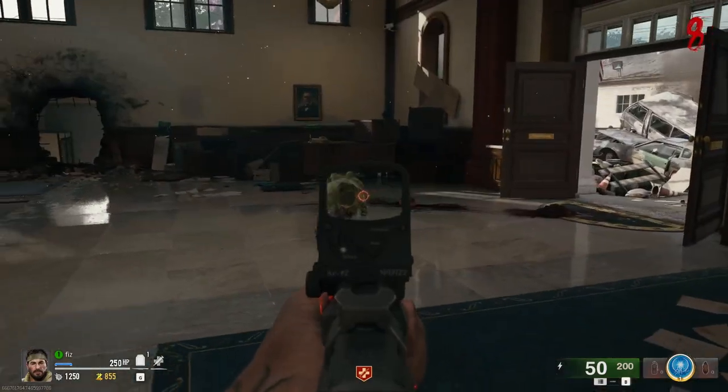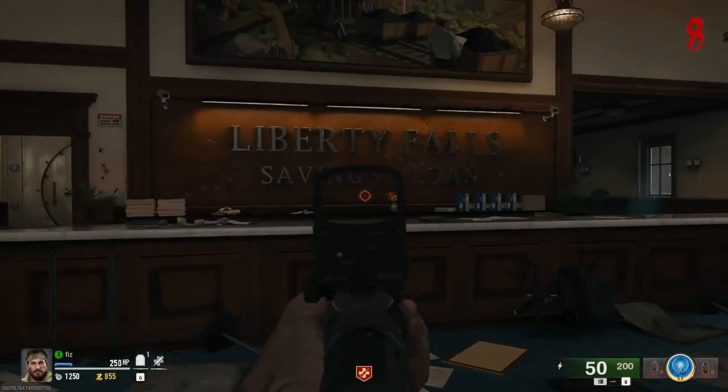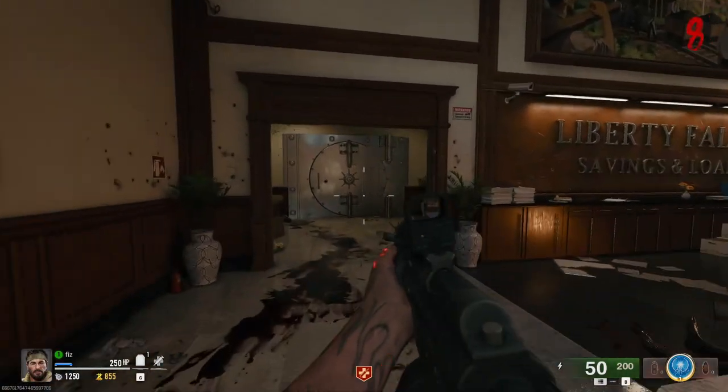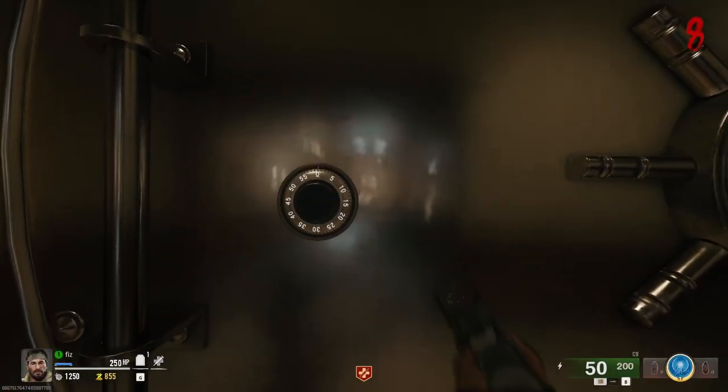Welcome back to Liberty Falls. Hope you guys are all doing well. In this one, we're going to keep it short and cover how to open the vault in the Liberty Falls Savings and Loans building. It requires three keys, three numbers, to be put in.